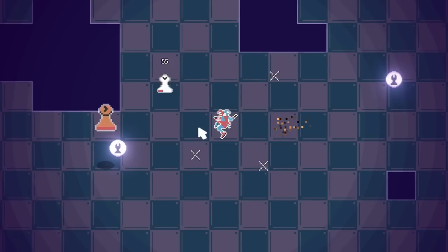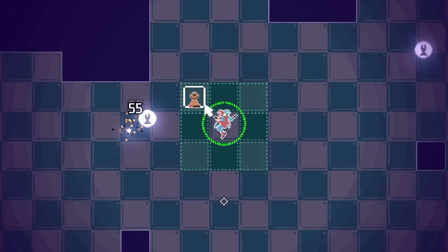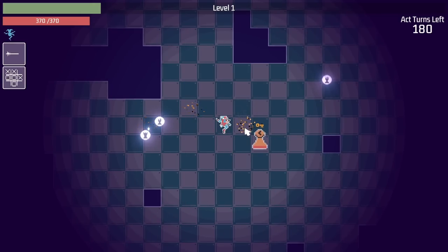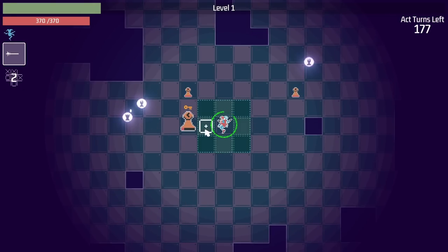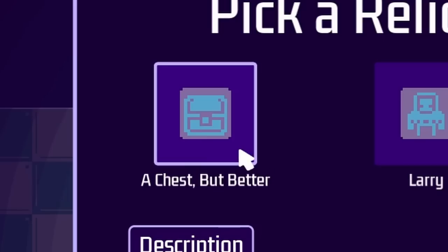Which will fire some fun little projectiles diagonally and then all the other ways. So we can take out more pieces, especially when the big ones show up. Gotta stay out of the pawn's attack range. And then once we're around behind it and take him out, we get a little chest.